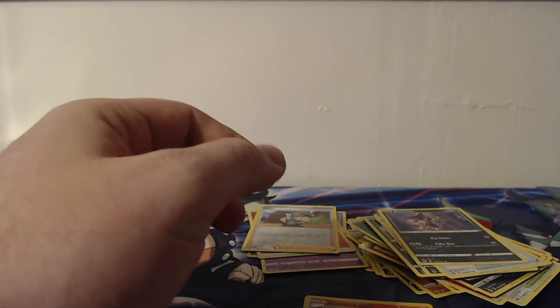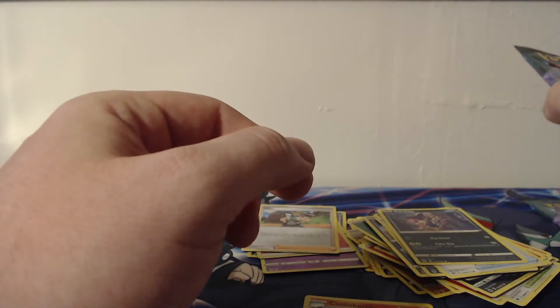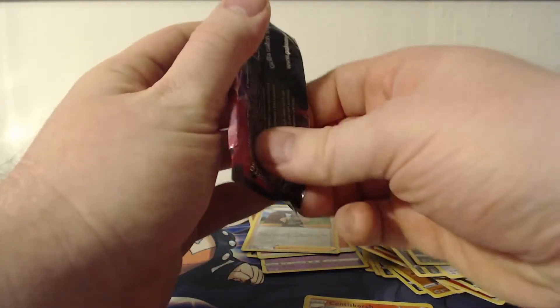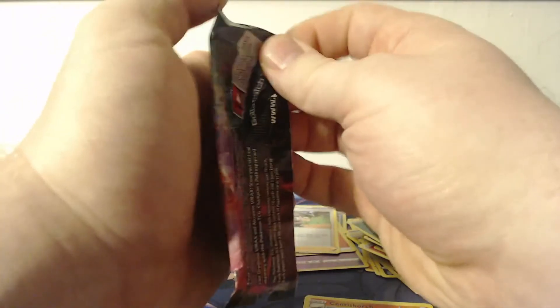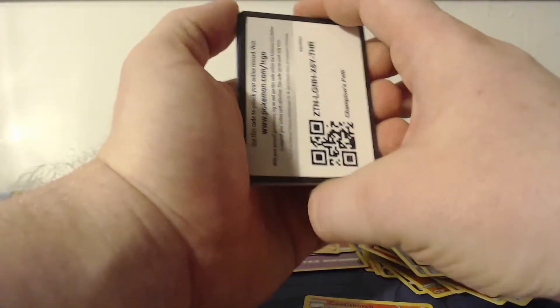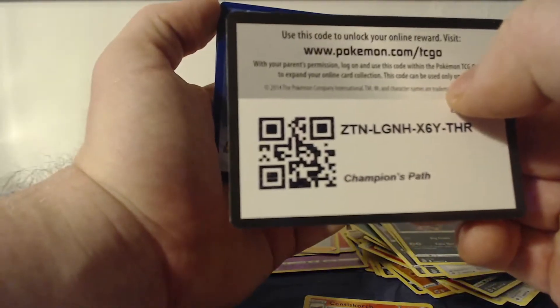Zigzagoon, Inkay, Pokeball, Purloin, a reverse Milo, and the rare is an Alteria. So that's four packs down — that means one of these pin collections didn't have anything good in it so far. If you like the video go ahead and leave a like. I would also appreciate if you comment and subscribe — I upload three times a week: Mondays, Wednesdays, and Fridays at around noon PST.